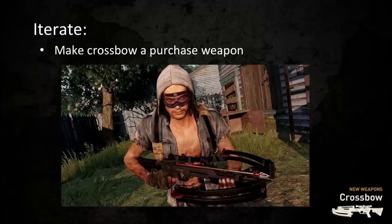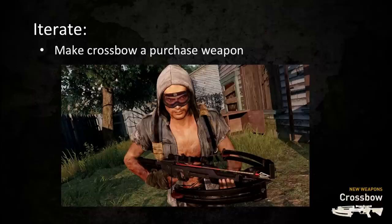The next big change was making this a purchase weapon so we could keep its power significant and balance out what we call the high negative emotion from getting shot by it — so it's not happening quite as often. You can't run into a match with four players who all have crossbows and suddenly everybody's bleeding everywhere. So we made it a purchase weapon and were able to tune it. The last thing we did, probably the most important, was give the attacker a lot more feedback about the victim. When you shoot the player, we gave them grunting you can hear even through walls, a big flinch animation, a blood trail so you can follow where they went, and most importantly we added a glow to the victim — the same effect as the Hawkeye skill where you can mark players.